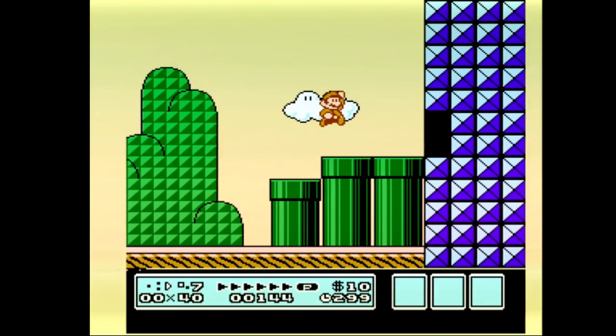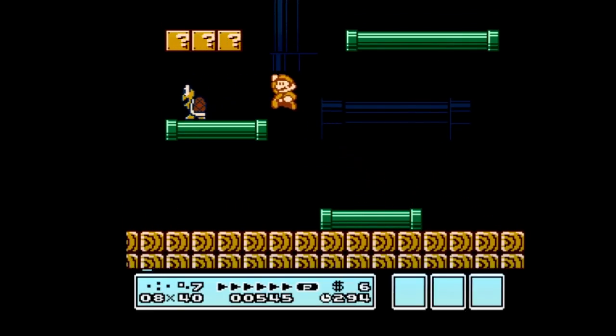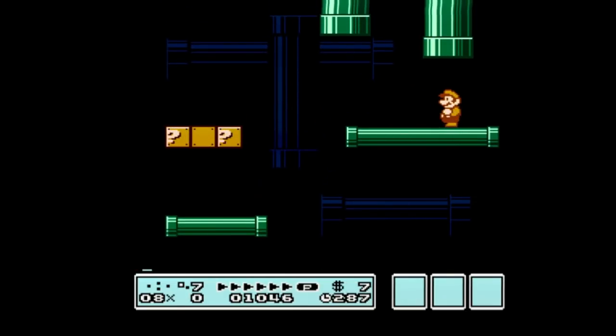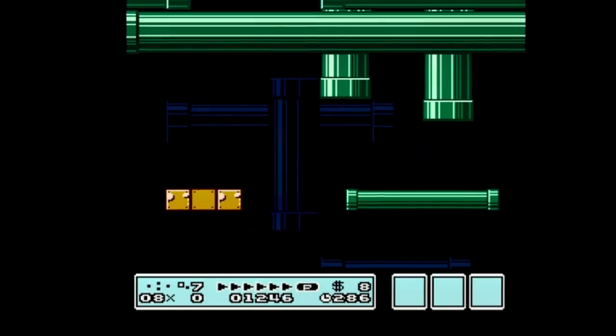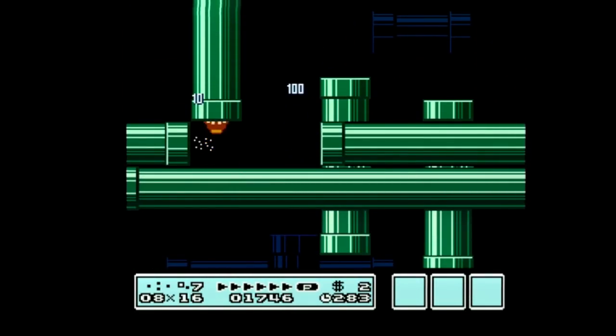So you enter 7-1 like normal, and this is going to be your first step. You take this shell and make sure you knock it down to the level right below — you guys have seen that before. Make sure you kill these three Piranha Plants.